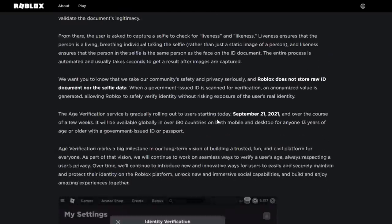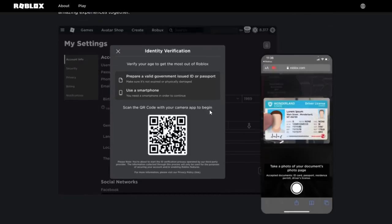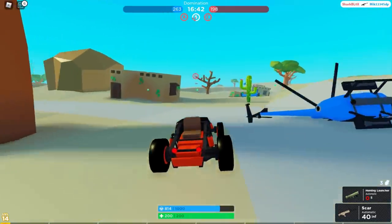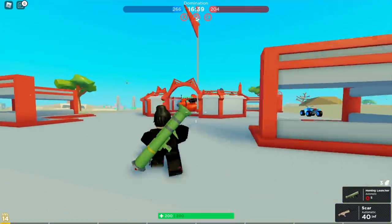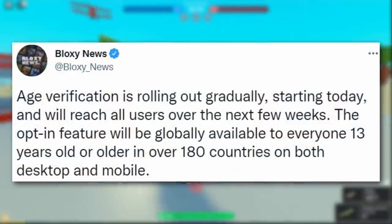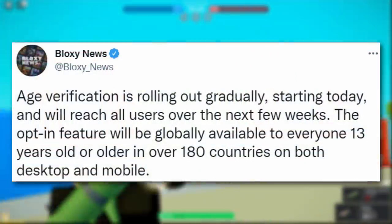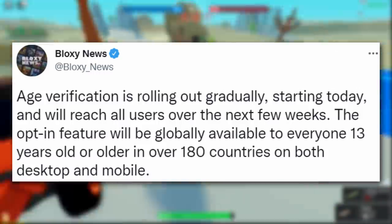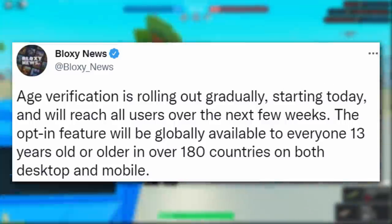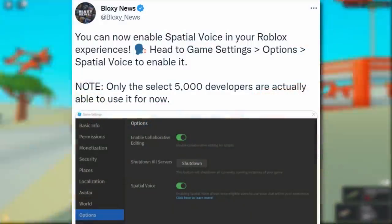You take a picture of your driving license and submit it, though 13-year-olds don't have driving licenses — in the UK you have to be 16 for a learner's license. Bloxy News followed up saying age verification is rolling out gradually and will reach all users over the next few weeks. The opt-in feature will be globally available to everyone 13 or older in over 180 countries on both desktop and mobile.